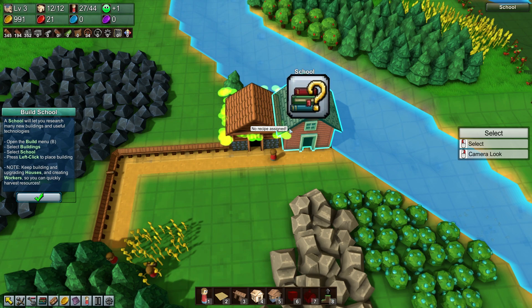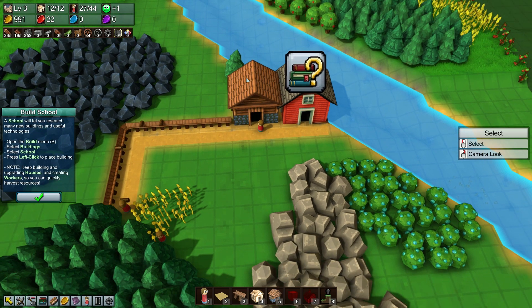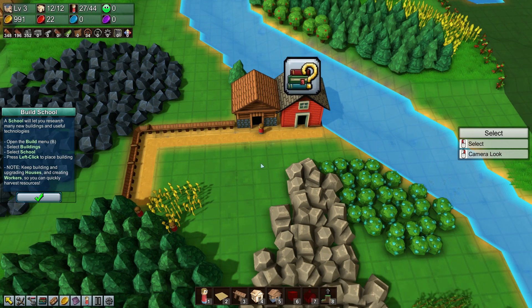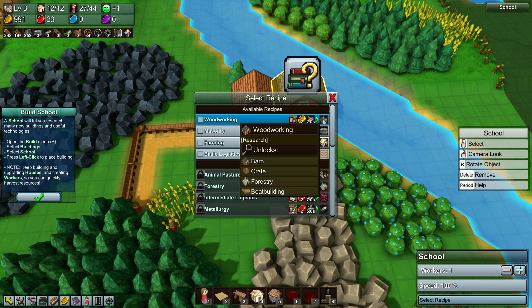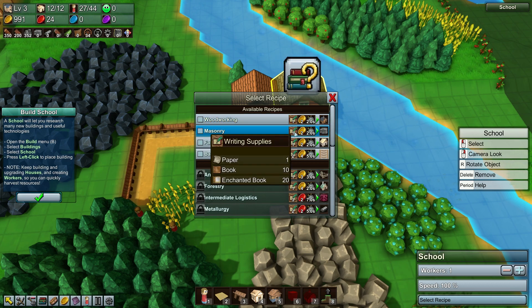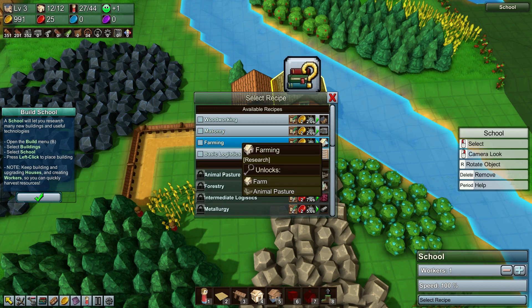And then I guess we'll just get one person bringing them over. Because I feel like the amount of wood we're getting this way to the paper production — it takes four seconds, we can get one transferred in four seconds — easy. And then we have multiple different things we have to do. So woodworking... we can't even build the barn yet. We need to do this to be able to get the barn. And then the masonry gives us the stonemason and the well. And then the farming gives us the animal pasture and the farm.